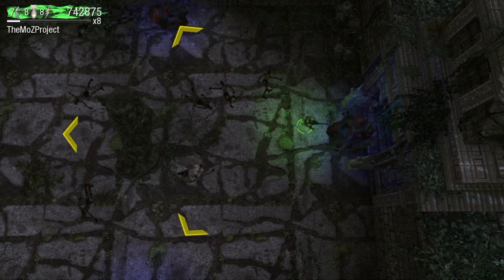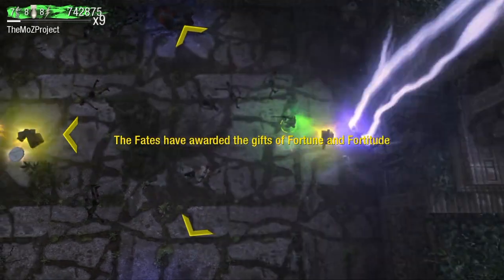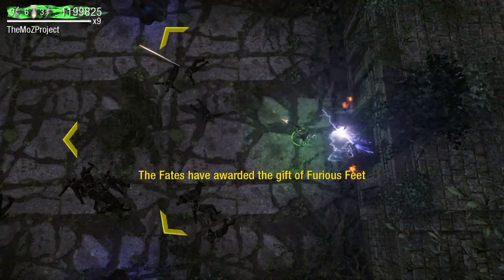In DOA 1, there are four different fates: Fortune and Fortitude, Firepower, Friendship, and Furious Feat.